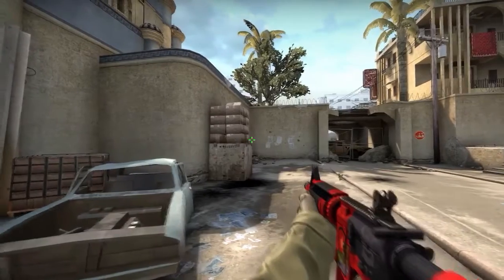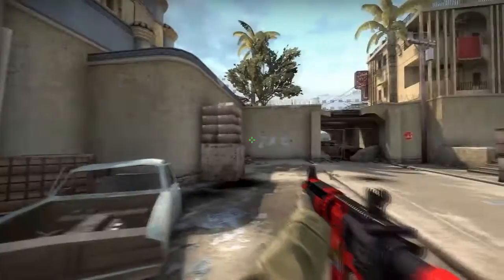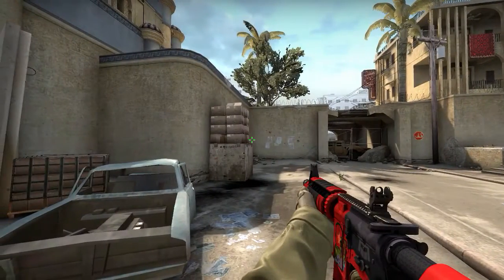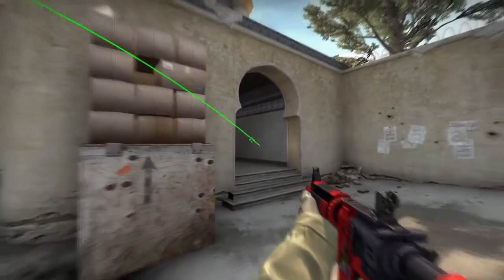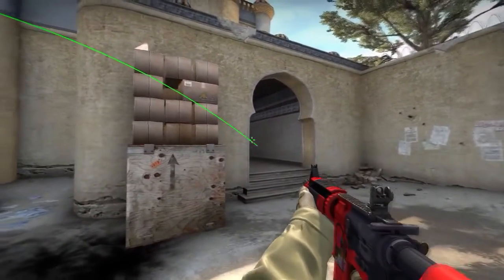If you are holding B from car side and you hear footsteps in upper tunnel, you can do a quick flashbang like this. This will blind any terrorist who is pushing to B.